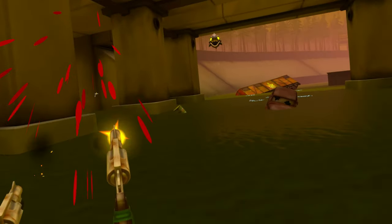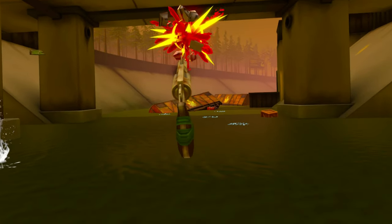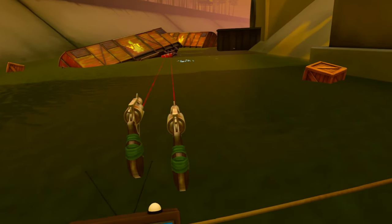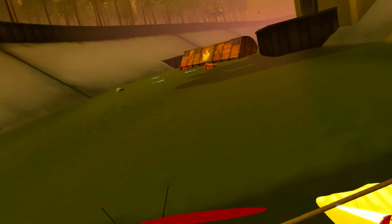When it comes to immersion, it takes a hit the moment you realize you can just dodge most things by leaning side to side. On top of that, you have to deal with the fact that you'll just be tapping away at the fire button or holding it down constantly throughout each level.